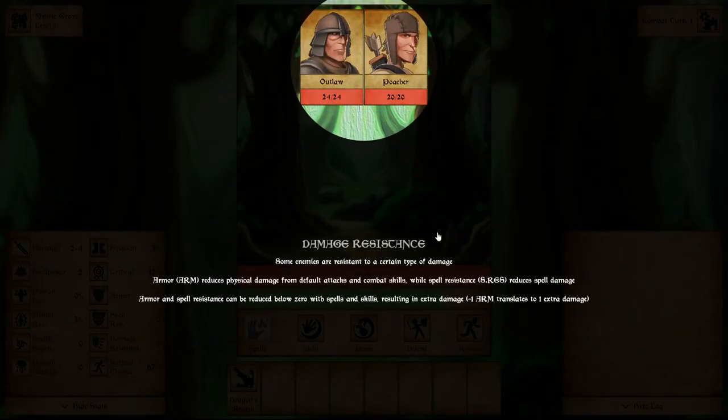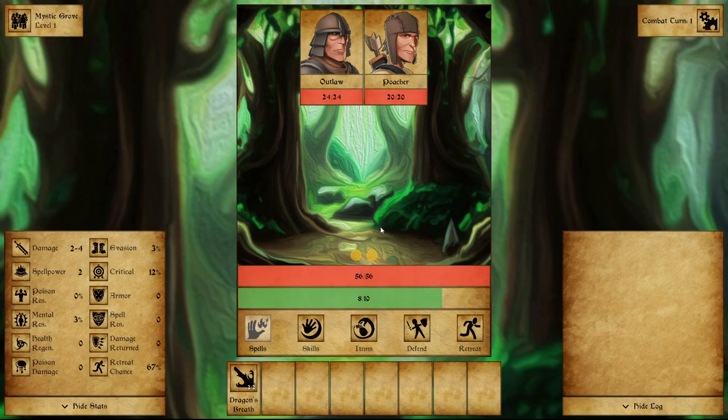We're up against an outlaw and a poacher. Some enemies are resistant to a certain type of damage. Armor reduces physical damage from default attacks and combat skills, while spell resistance reduces spell damage. Armor and spell resistance can be reduced below zero with spells and skills, resulting in extra damage — minus one arm translates to one extra damage.